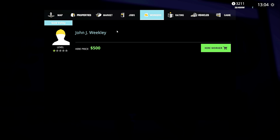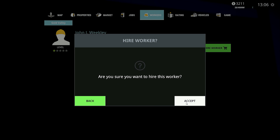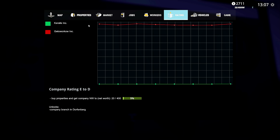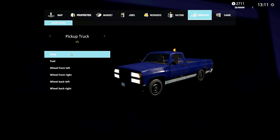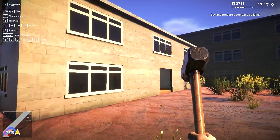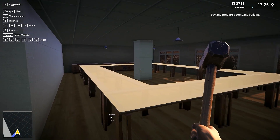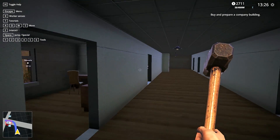We have jobs, we have workers over here - we can hire John for example. Level one on John but let's hire him. Yes, hire John! Keralis Inc! This is awesome - you can see 'Get to Work Inc' is up here. We start from the bottom and now it's our time to build ourselves up. We even have a conference room!